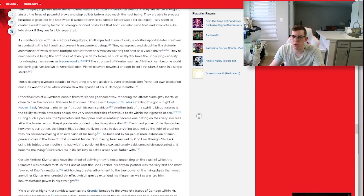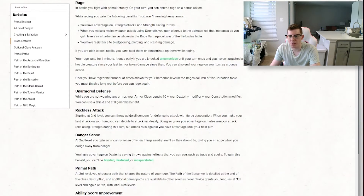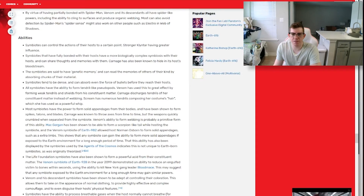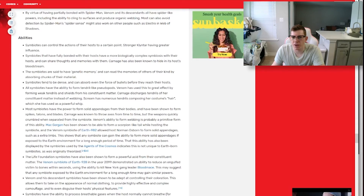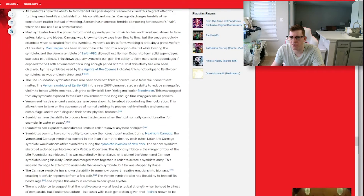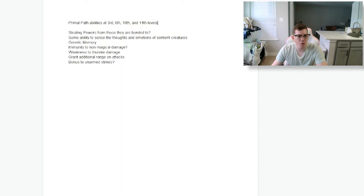Their unique properties make symbiotes immune to most conventional weapons. Barbarians already have something similar — they have resistance to bludgeoning, piercing, and slashing damage. It also seems like a lot of Venom's abilities specifically were because of bonding with Spider-Man, like the ability to cling to surfaces and produce webbing — so that's not a thing all symbiotes have. Symbiotes also have the power to form solid appendages from their bodies, forming spikes, talons, and blades. I think we have a good starting point to work with.